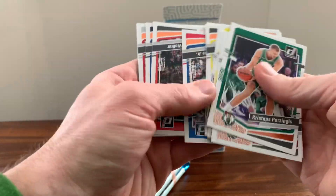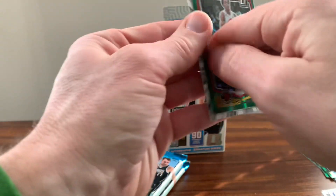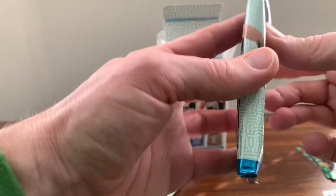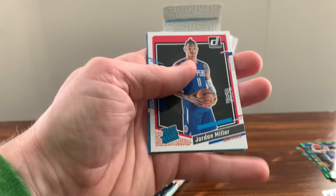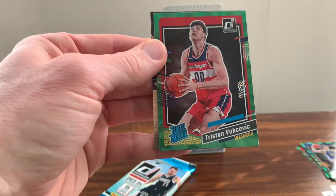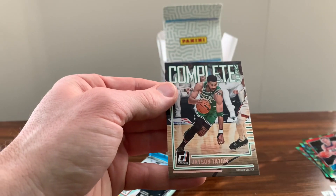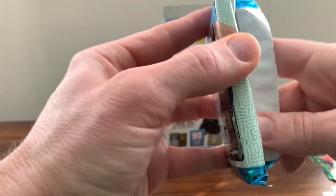Poor Zingas. Hood-Schifino. We got a Scottie Barnes on the green and a LaMelo on the Bomb Squad. Two packs to go. Jordan Miller. I think this is our rookie — yep, there's our rookie green. We were holding out for Victor but we got Tristan. And we got a Complete Players — Jayson Tatum. That's the first one of those we got. Last pack.